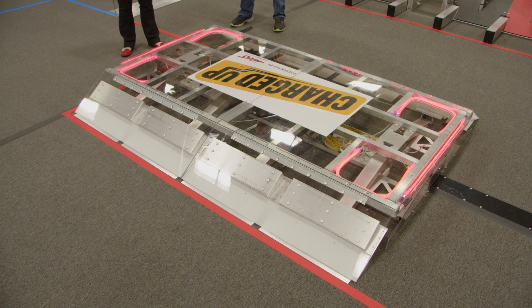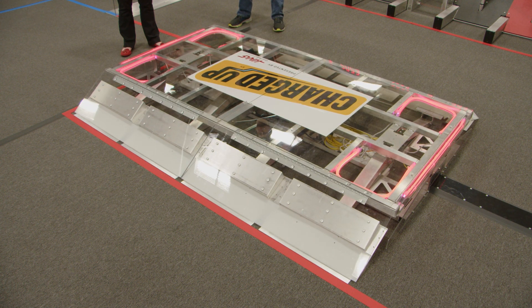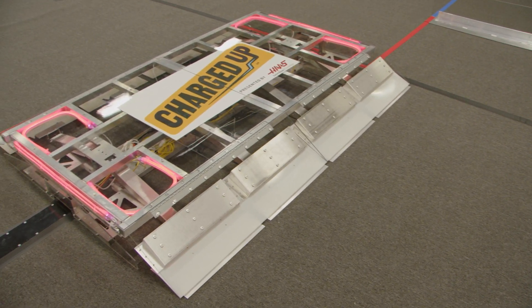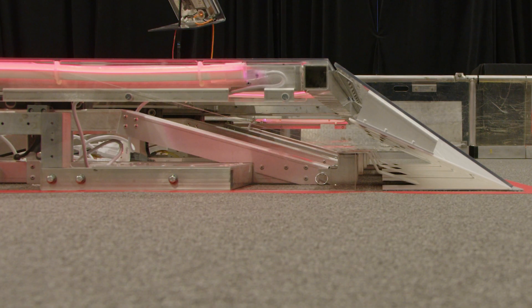The top of the charge station is 8 feet by 4 feet. It pivots on a double hinge. This means it will come to rest in a level state when nothing is on it. The official charge station may react differently from the one you build at home due to build material differences. When level, the top of the charge station is approximately 9 inches off the carpet.